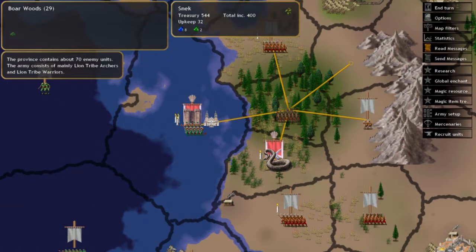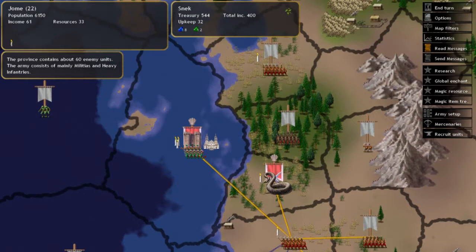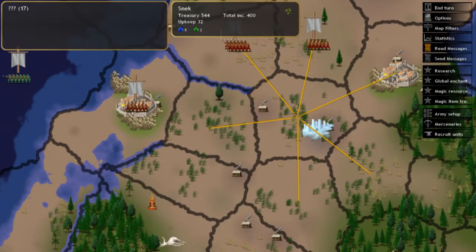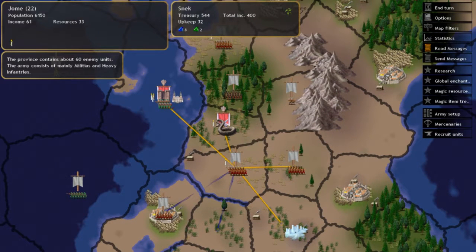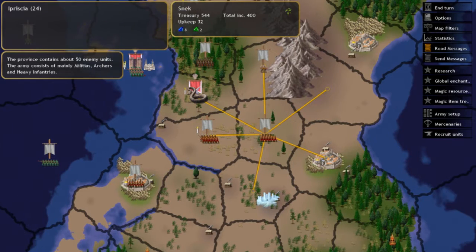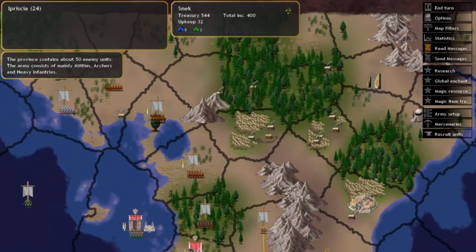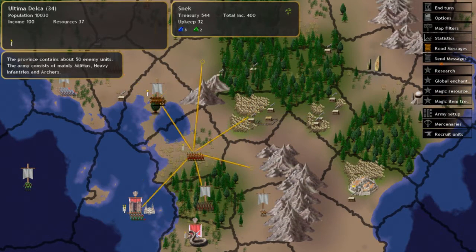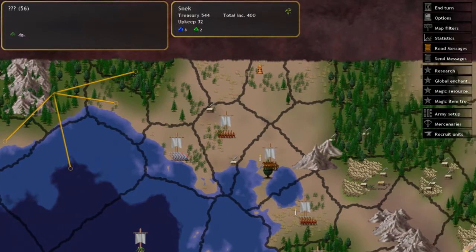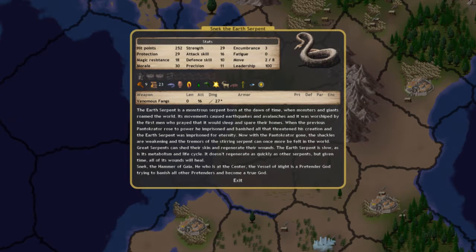Okay, so what do we got here? 70 Lion Tribe, 60 Militias and Heavy Infantries, 30 Militias, Heavy Infantries, and Archers. We don't have any ranged units, so Archers would be nice. Heavy Infantries and Cavalries. So let's look at some good spots to build a castle. Here is actually a pretty good spot for a castle because only we can cross this way and that blocks everything off. It does share two squares in common with our capital. And again, we are not injured and we have plus experience.